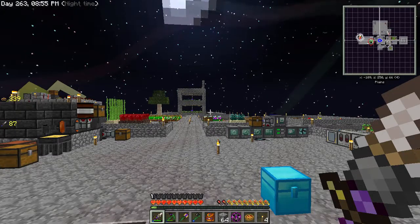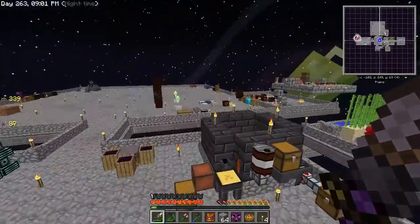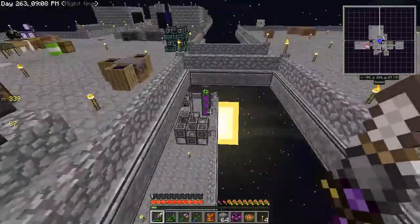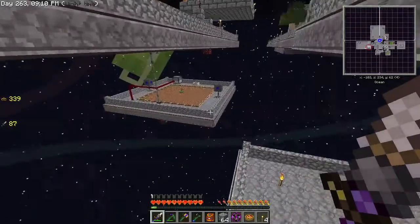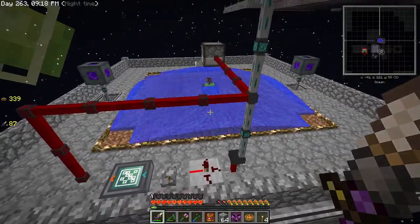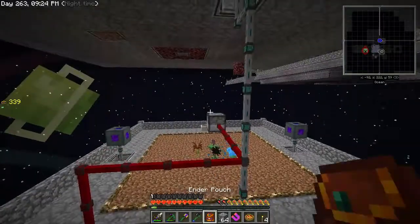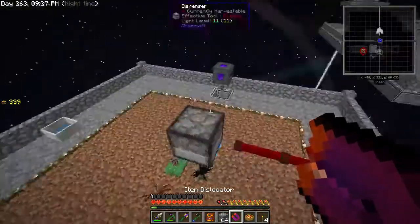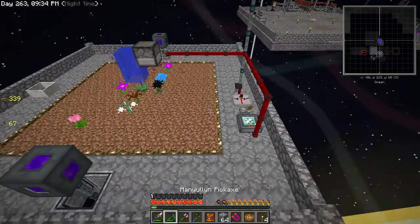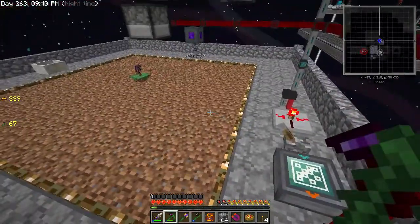Hey guys, how's it going? My name's Adolies and welcome back to Sky Factory 2.5 — I almost said Project Ozone. Last time we set up this nifty little system which will collect all of the Botania flowers if I turn my magnet off, and it automatically dispenses water every once in a while. We did that with the RF Tools Sequencer, and then we did a whole bunch of other stuff with RF Tools.